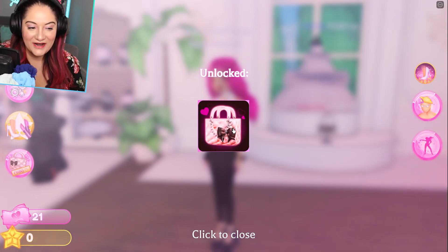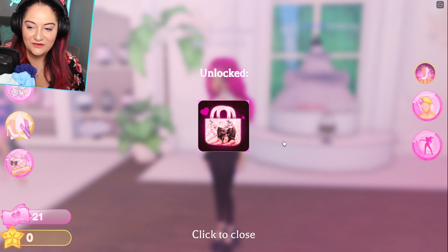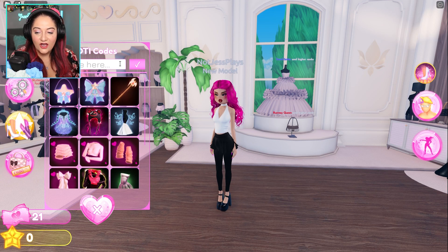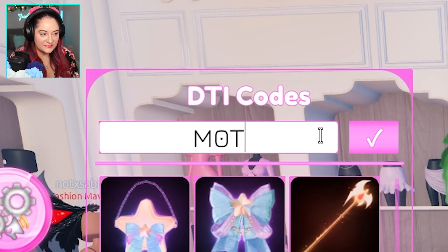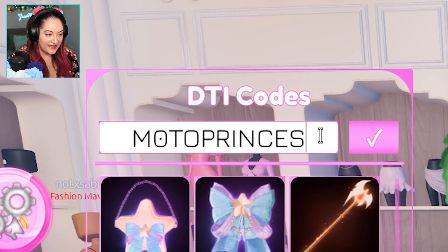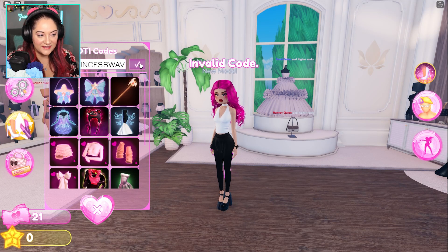The next code available is 'techyuse' - T-E-K-K-Y-O-O-Z. This gives you this cute adorable purse with a little bow on it, it is so cute. The next one is honestly one of my favorites - it's 'moto princess wav' with zeros: M0T0-PRINCESS-WAV (W-A-V). It gives you this amazing crown that has so many toggles.